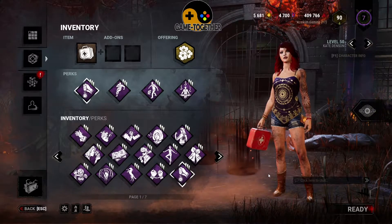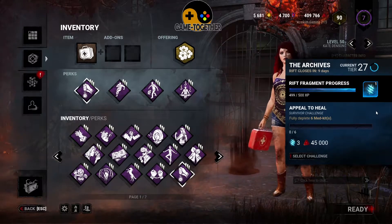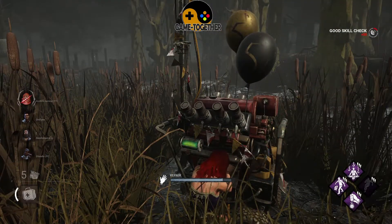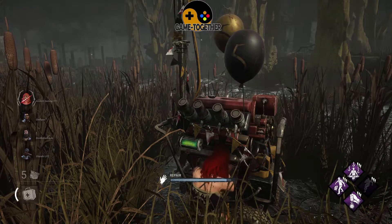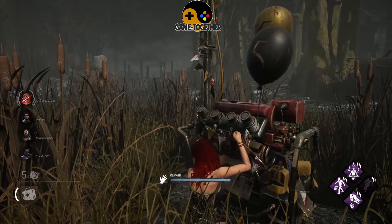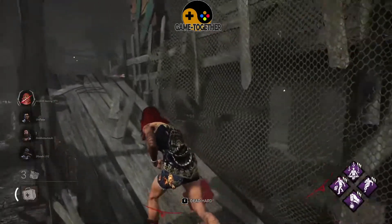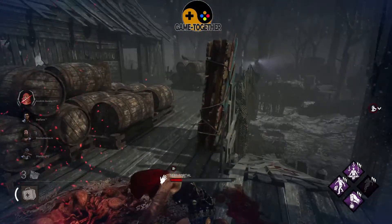All items can also have up to two add-ons attached, which boost the performance of those individual items. Offerings can do various things around the map, including adding additional effects to hooks, adjusting the number of chests available on the map, or even modifying how many blood points you can earn by completing certain objectives. Certain offerings can also boost blood points not just for yourself but for all other players in that game.